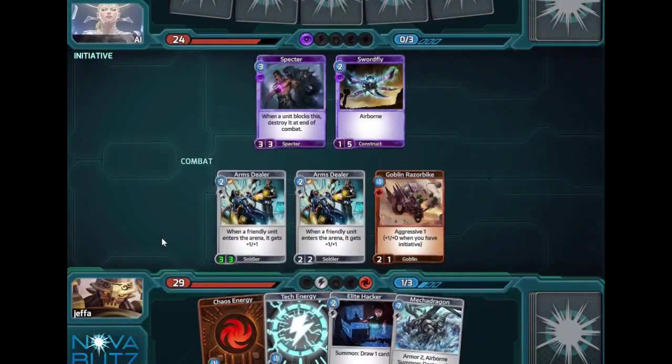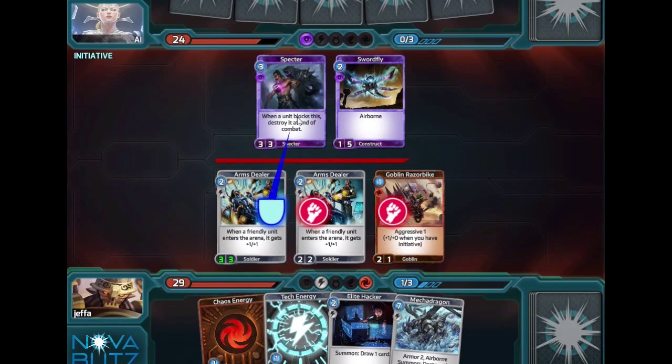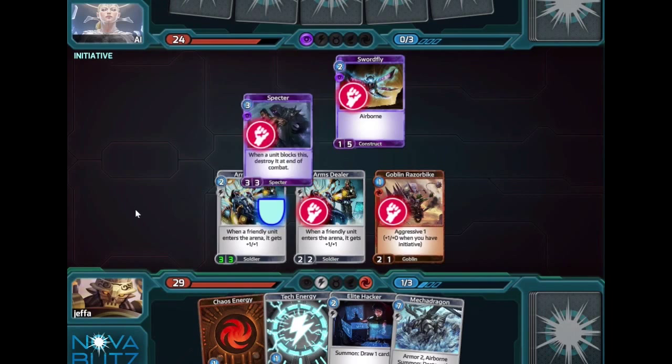In combat, you and your opponent will plan your attacks and blocks. Click the fist to attack your opponent. To block, click the shield, then click a unit you think will attack. Orders are done in secret, so try to predict what your opponent will do.